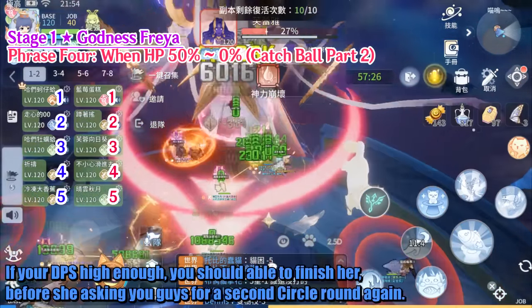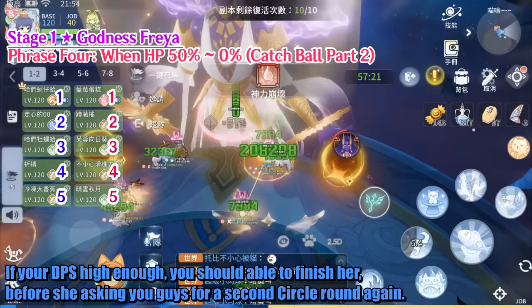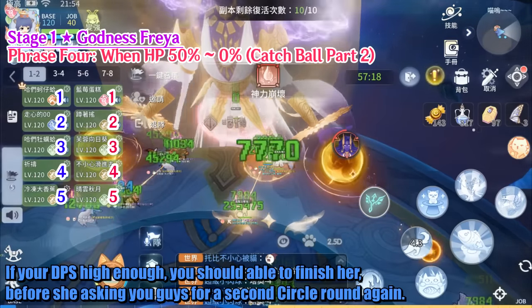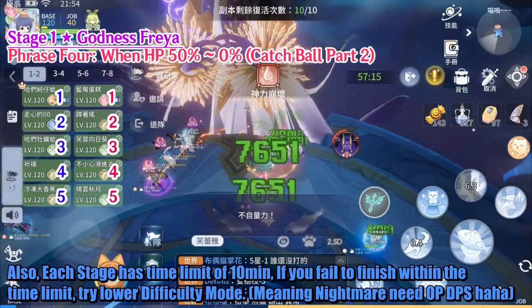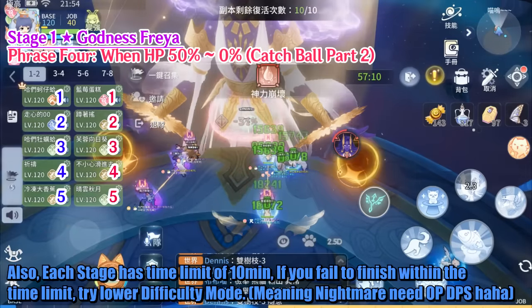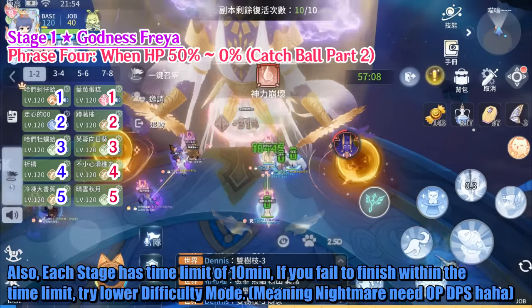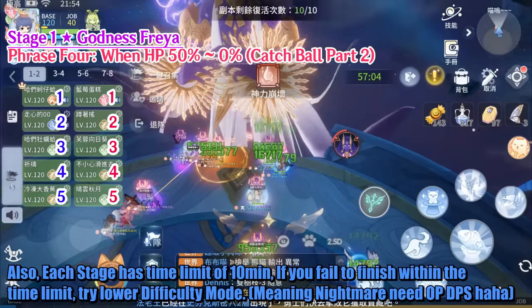If your DPS is high enough, you should be able to finish her before she asks for a second circle round again. Also, each stage has a time limit of 10 minutes. If you fail to finish within the time limit, try a lower difficulty mode — meaning Nightmare requires overpowered DPS.